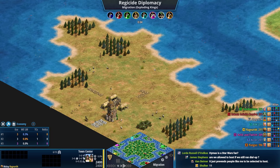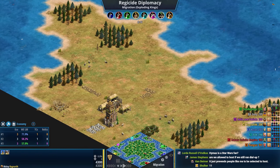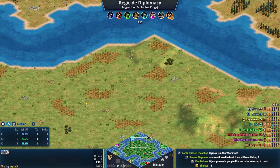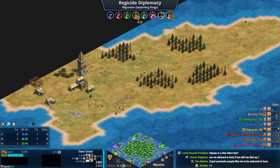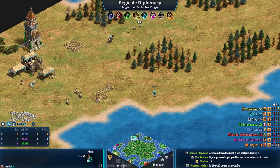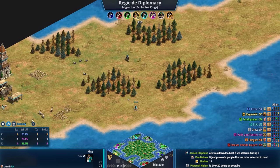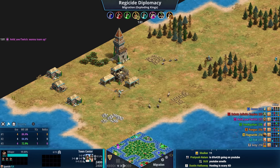Welcome to Regicide Diplomacy on a massive map called Migration. We have eight kings and eight players. The way to win is to be the final player with their king alive. We're playing with the Exploding Kings mod, which adds some extra flavor. In teal we have FLK playing as the Spanish — it went random civilization — and I'm personally hoping for cannon galleons.